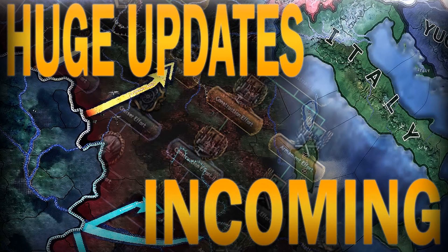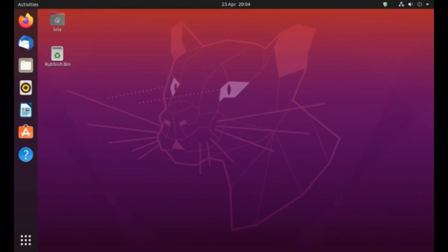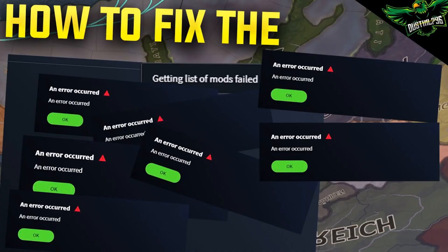Starting with the new 1.12.0 release, the minimum OS versions will be Mac OS 10.14 Mojave and Ubuntu 20.04 LTS Focal Fossa. You will still be able to play older HoI versions on older operating systems by rolling back to previous branches, but Avalanche will refuse to start.